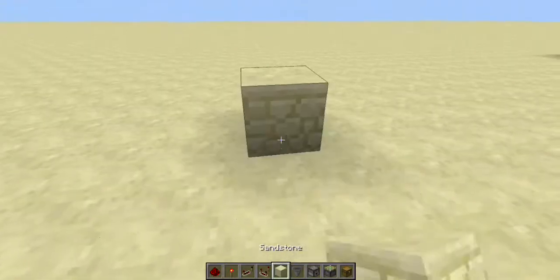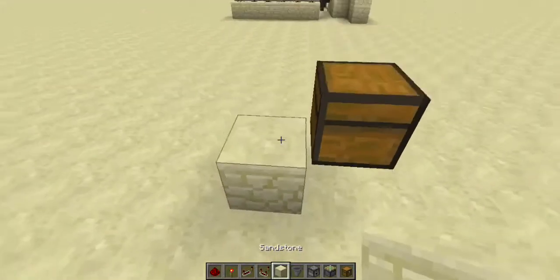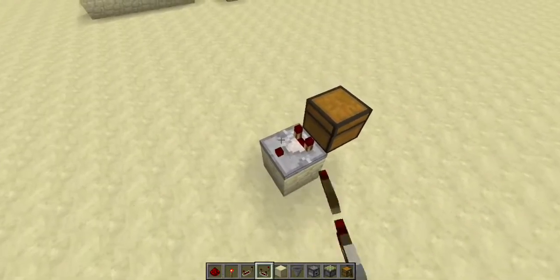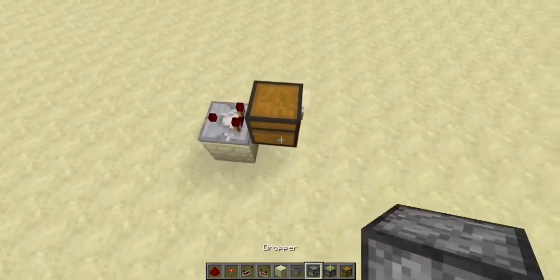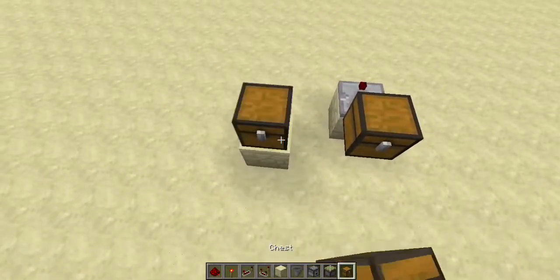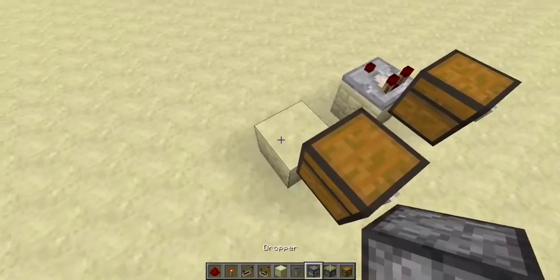So what you're going to start out with is a chest one block above the ground, and then behind that, a block with a redstone comparator facing that way. Keep it in the off mode — I'm not sure how the modes go, I haven't read too much about that. And then another chest right here, and there's going to be a dropper right there.